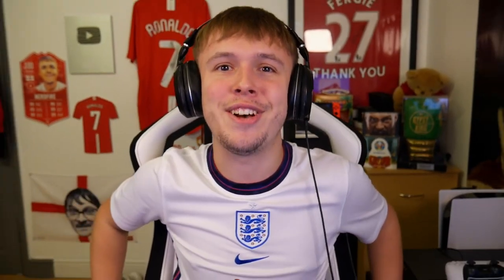Today we are back with a brand new video. We're going to be opening up a load of these A21 Plus two-player packs. They also dropped a current Team of the Week upgrade — you can build the SBC and get a player from the current Team of the Week. I don't want to talk too much at the start of the video, so we're going to open up like 30 of these A21 Plus packs. Let's get into it.